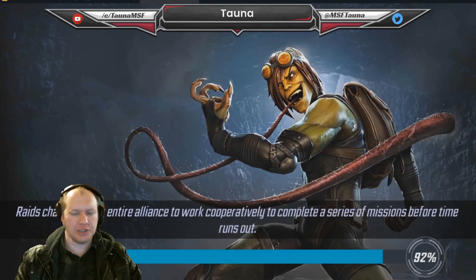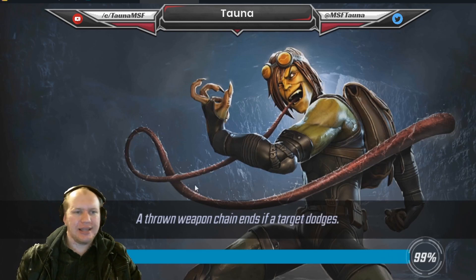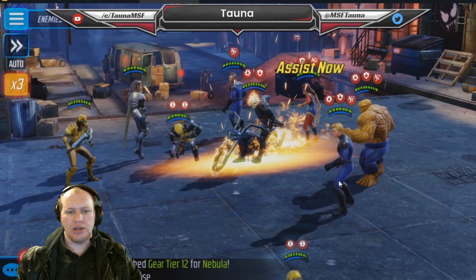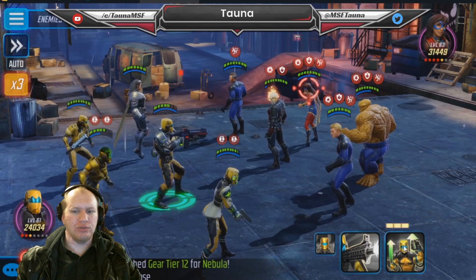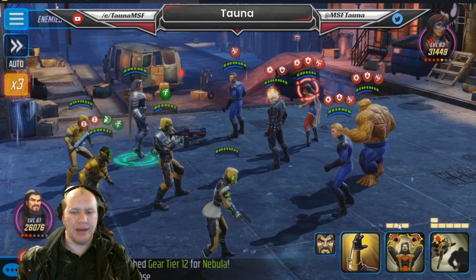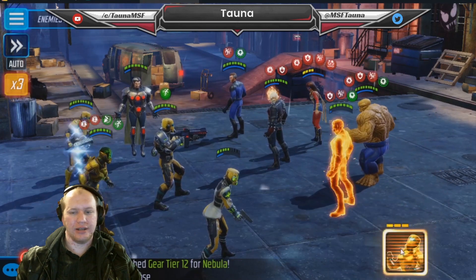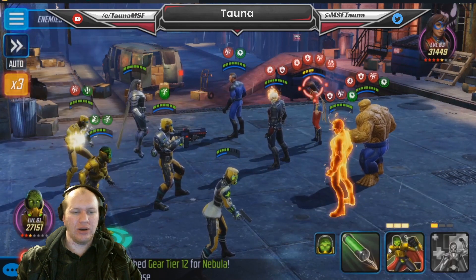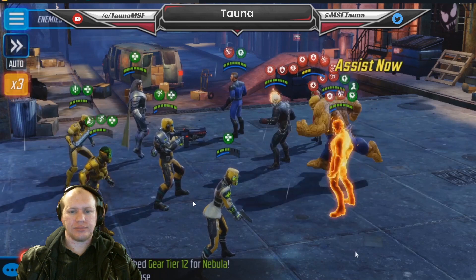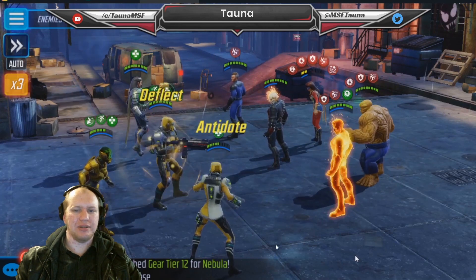Coming in, we debuff everyone. The offense down is really good for keeping that defense down. We're killing Miss Marvel first because she's going to deal a lot of damage and she'll taunt if any of them drop low - so you're better off just killing her straight away. We get the taunts up very early because of the speed bar from Assaulter. You can see just how key the stun from Graviton is - Miss Marvel is doing nothing.